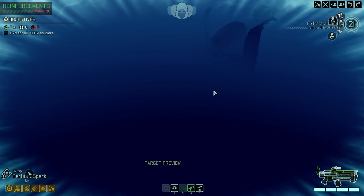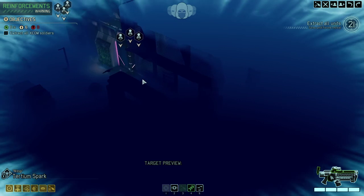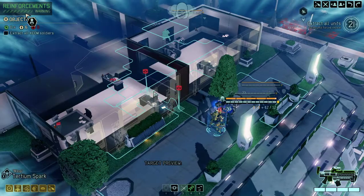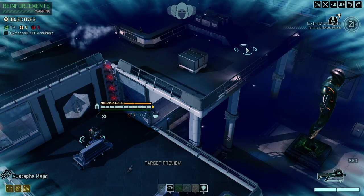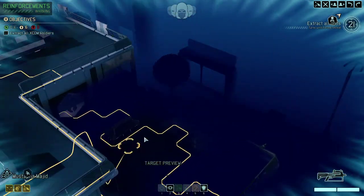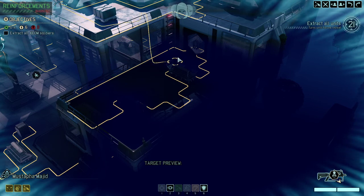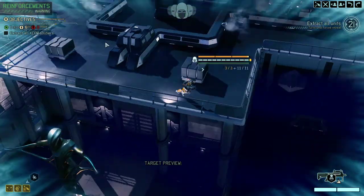Our idea would be to take the high ground as far as we can and then probably take the fight in the streets — free the rookies and get the hell out of here. Not sure if we can sneak in, probably not. This here looks as if there's no pack on top — of course they could be standing there — so let's not play too risky.